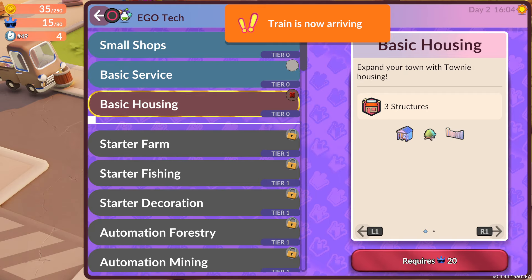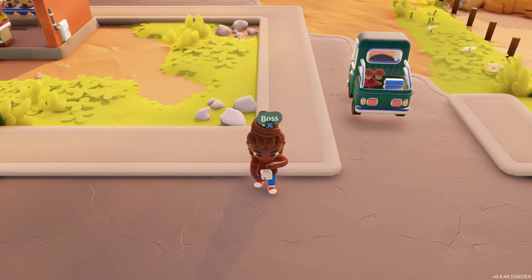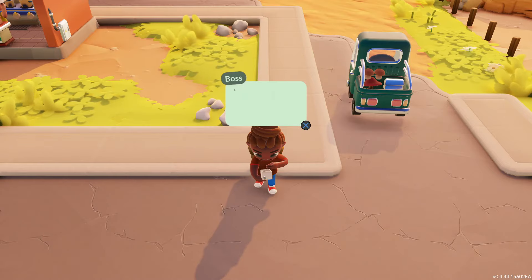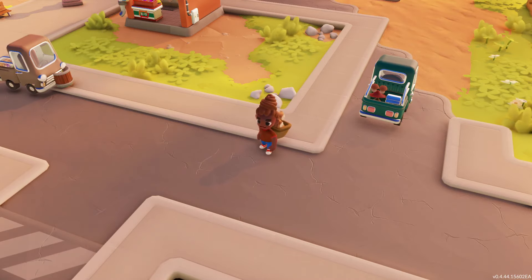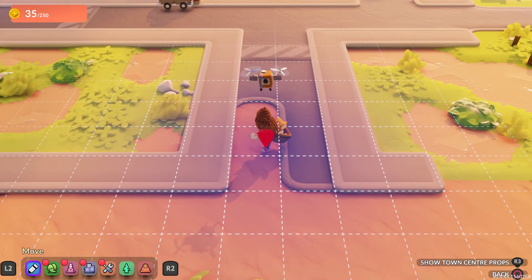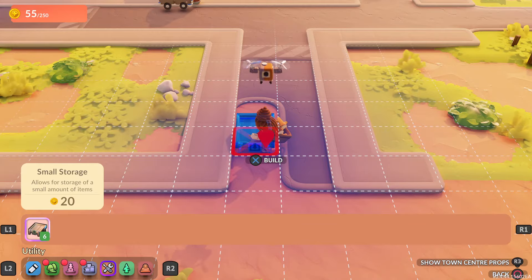I have 15 so I can do more shops. Basic service - garbage disposal, garbage bin, bubble gun, cool, small storage, small shop, eat and go, craft corner, pet rock, geode. This one's 50 so I can't afford that. I think I'll go with another shop. So where can I put storage? Building shell, small storage.